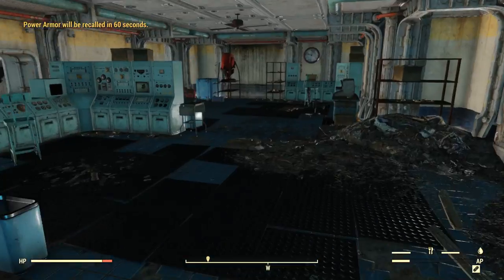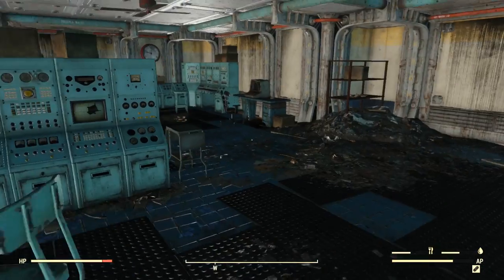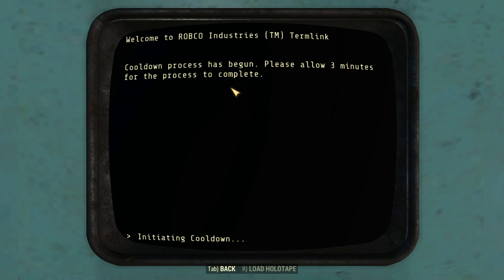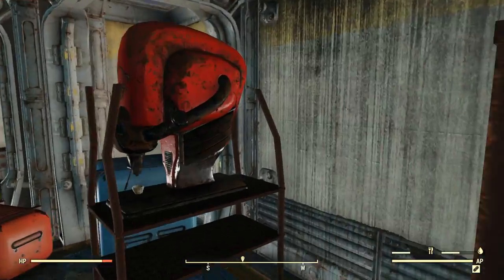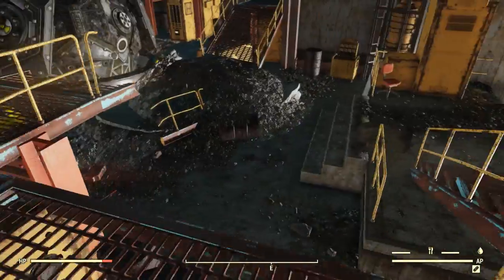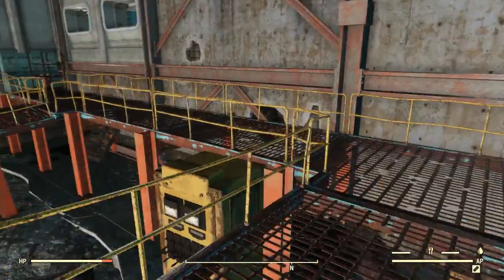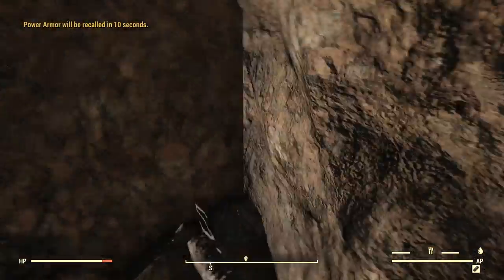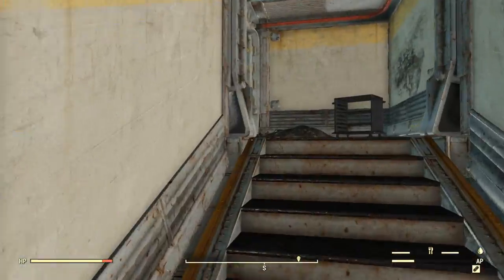I guess go down here. My power armor is about to be recalled — which is fine. What is that thing? Is that a generator? I think that's from Fallout 4. Let's see if this terminal has anything on it. It didn't actually give us a quest, but it's kind of interesting — so we'll be doing something with this for sure. Can we walk through there? No. Alright, I don't see anything else, so let's just head back up. Both of those lead to just dead ends.